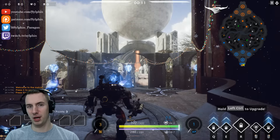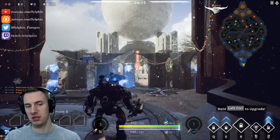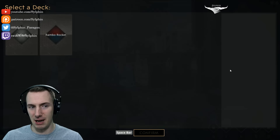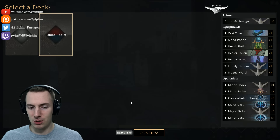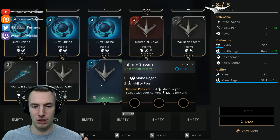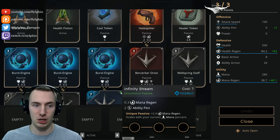Ladies and gentlemen, hello — I am Sylph and welcome to my hero builds and guides series. If you're looking for just the build, go to the end of the video as that is where we go into depth on the build and its order. But brief overview: Hydroverser and Infinity Stream for that sustained damage over time, focusing a little bit on mana regen. Here in the early game, we are in the mid lane.